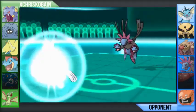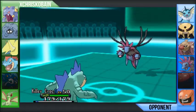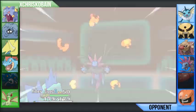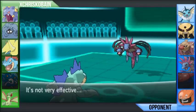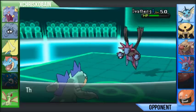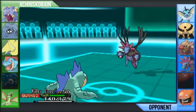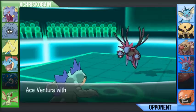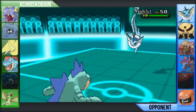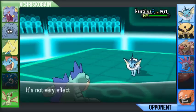Now I can switch out into a better counter. I actually switched into Feraligatr here — he's completely healthy and ready to go, but I figured I could fodder him off here. I'd rather have Tangrowth alive than Feraligatr. He goes for Fire Blast and gets the burn. Obviously I'm a physical set — Waterfall, Aqua Jet, Ice Punch, Dragon Dance — and I'm absolutely crippled by the burn. He's getting down to around half HP thanks to Leech Seed alone, so he's going to switch out into his Vaporeon. My moveset is two Water moves and an Ice move, so I can do absolutely nothing to Vaporeon even if I wasn't burnt.